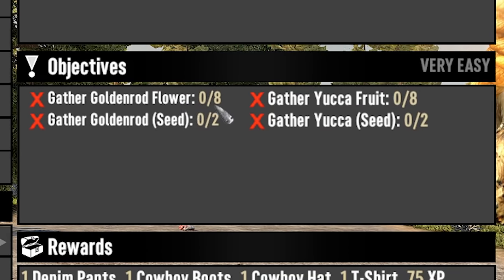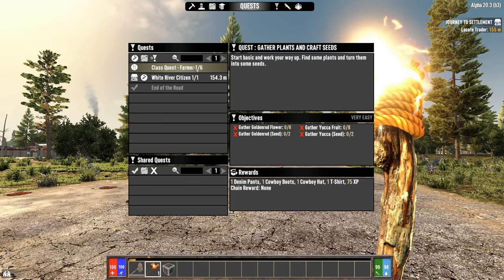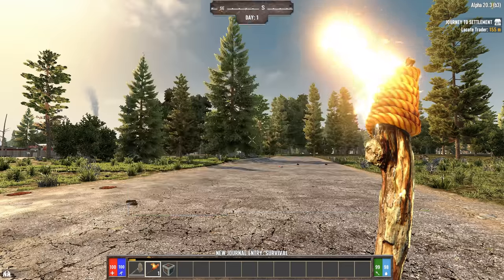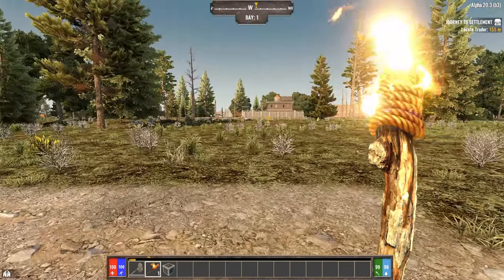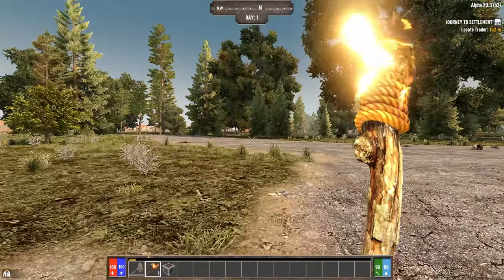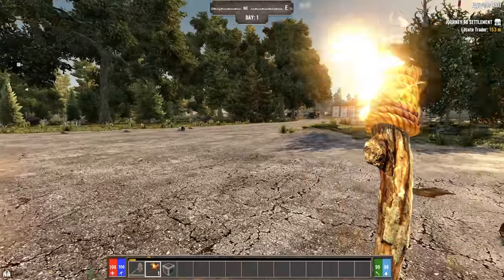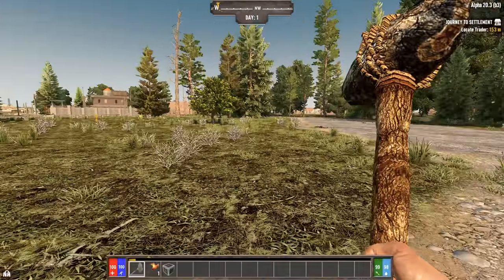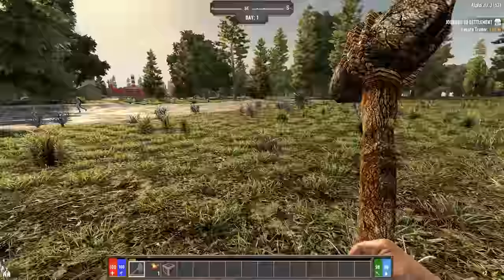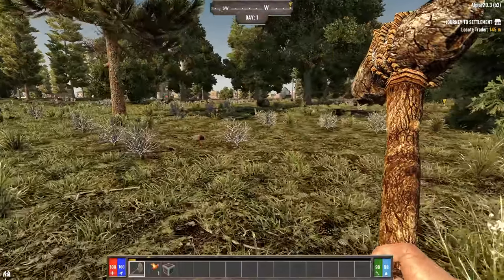It looks like I need to gather up some goldenrod flower, some yucca fruit, and then craft some seeds. There will be five more quests after that. It does want me to go do the White River Citizen quest to go meet Trader Jen. But we'll get to that in a little bit. I want to be able to sell her something. So for now, let's just try to knock out some of these farmer quests. We got zombies already, probably need some weapons as well.